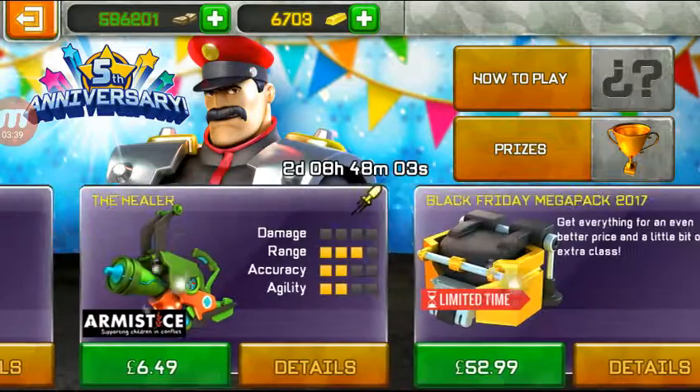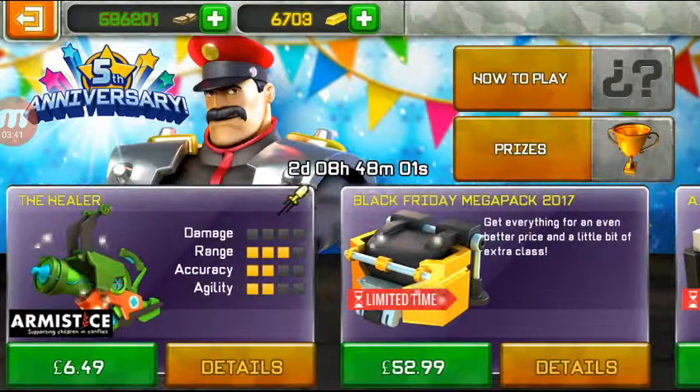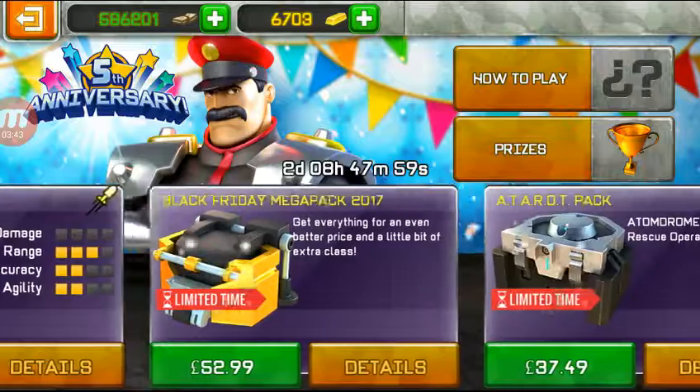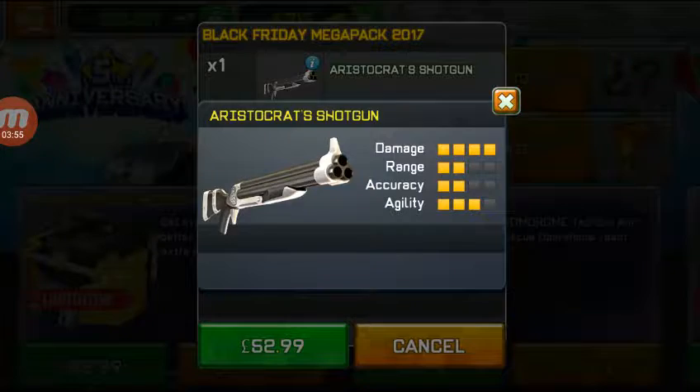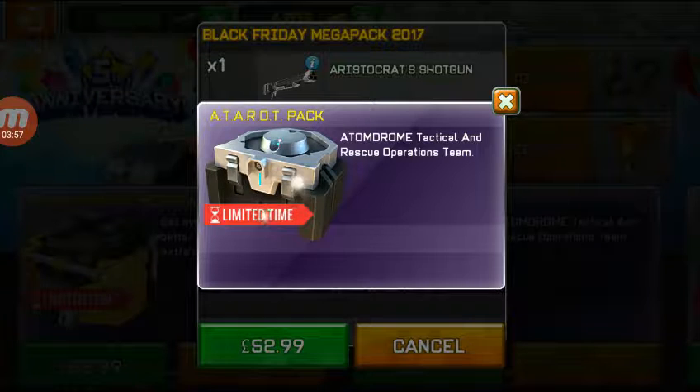I think we've seen this but we have to check this one. We know the Healer. Black Friday Mega Pack 2017 - get everything for an even better price and a little bit of extra. Aristocrats. Atorot Pack - A TomDrom Tactical and Rescue Operations Team, nice abbreviation.